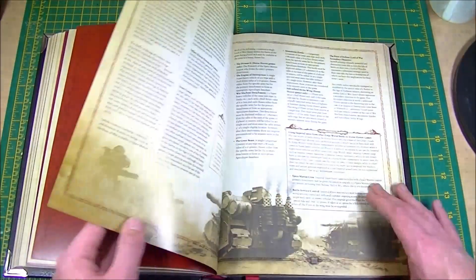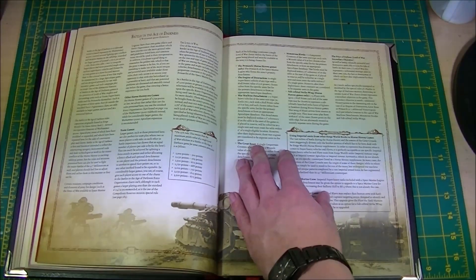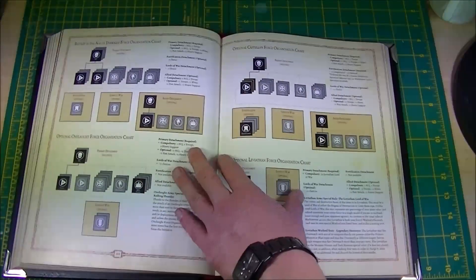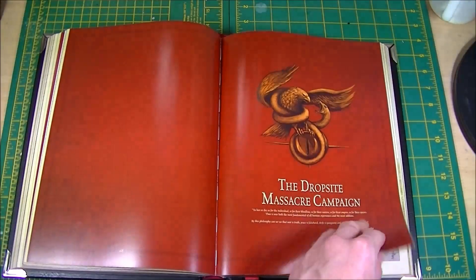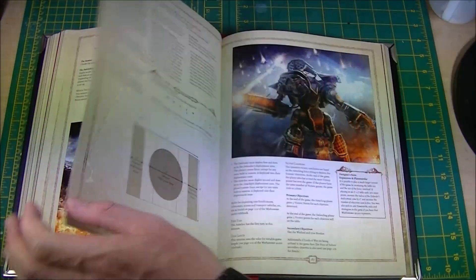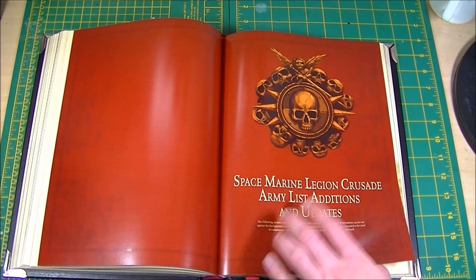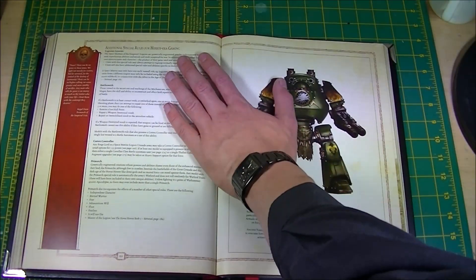And then we come into the rules section — how to fight battles in apocalyptic scales, rules for using super heavies, Primarchs, rules to use formations of flyers as super heavy detachments, new force organisation charts so you can make a slightly different story with them. Pretty cool. And then the actual campaign section: how to run it as a campaign, how to fight all of the battles, all of the different armies, the campaign map, missions that you can play, going through all of this. And then the actual army lists and upgrades, to be used alongside the generic army list from the first book.